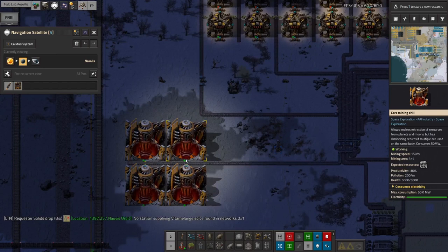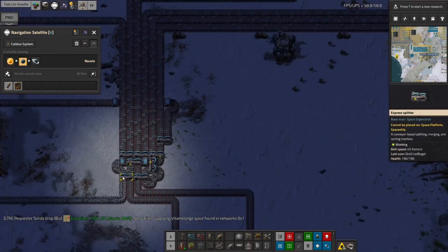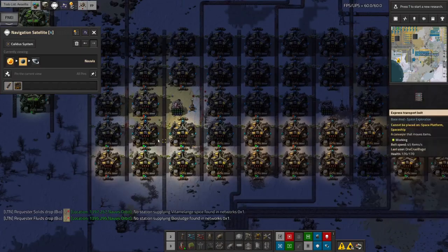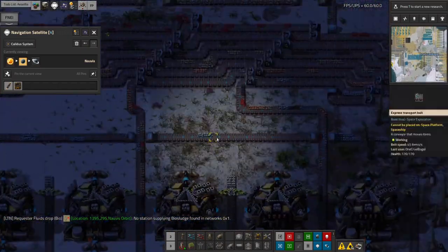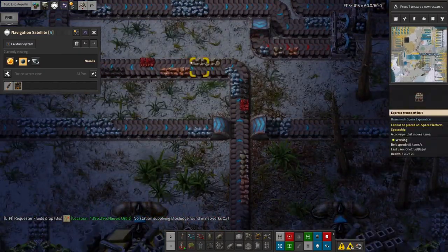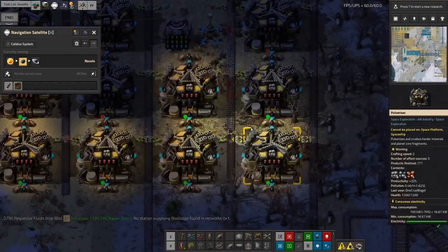We've still got some core miners here digging up core chunks that are fed into a splitter, prioritising the ones produced from these drills. They're then split across all of these pulverisers up here that break it down into all the different sub-ores: vulcanite, copper, stone, iron ore, coal, and very occasionally tiny tiny bits of uranium.